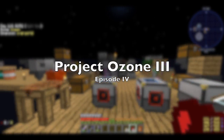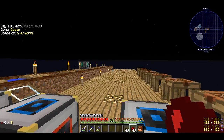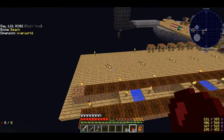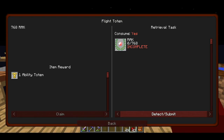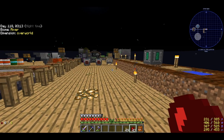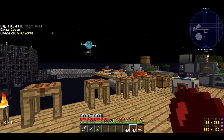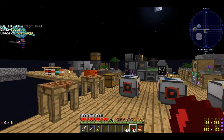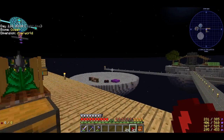Hello everyone and welcome to episode 4 of Project Ozone 3. In between the episodes I managed to get the ability totem for flight, so now we have creative flight. We actually had enough RAKs to purchase this totem but I did not collect all the RAKs from different quest lines. Last episode I had around 680 but that did not include the quest for Applied Energistics and also the solar panels. Anyway, we had plenty, I just did not collect them.